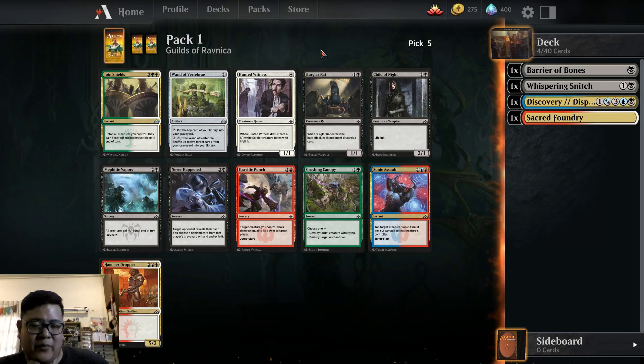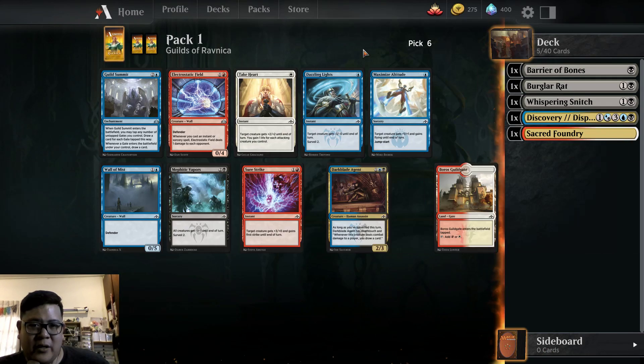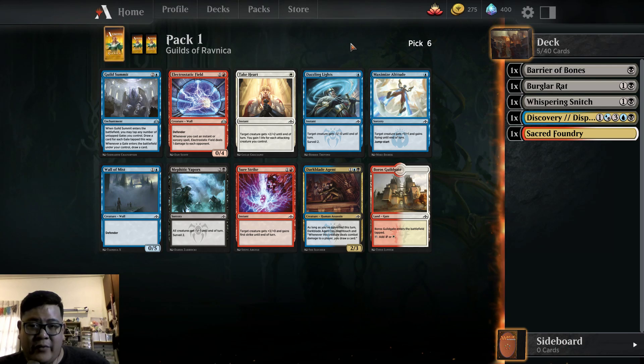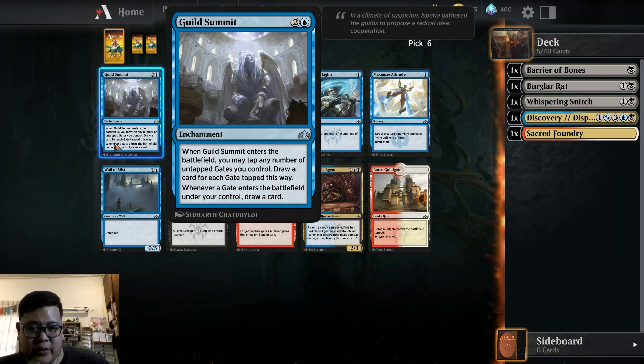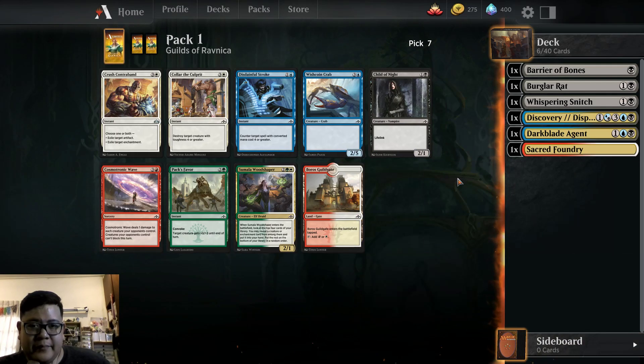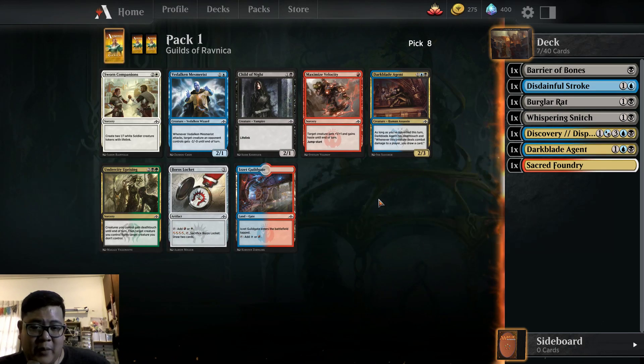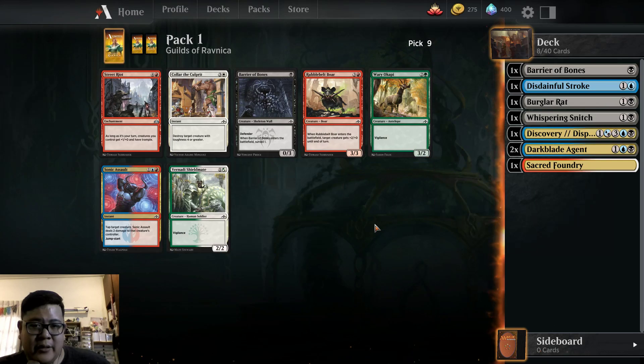We have Hunted Witch's Nest, Burglar Rat, Child of Night. Blood Girl Rat is quite strong in this format too. We have Dark Blade Agent. We have Boros Guildgate. Disdainful Stroke is a counterspell — pretty strong spell. Another Dark Blade Agent. We're in the Surveil now.